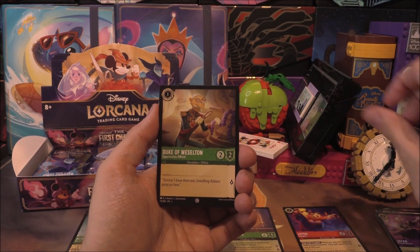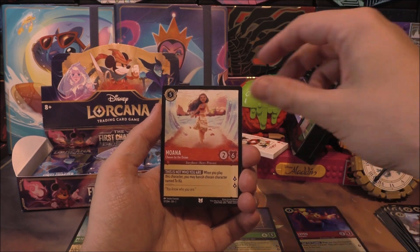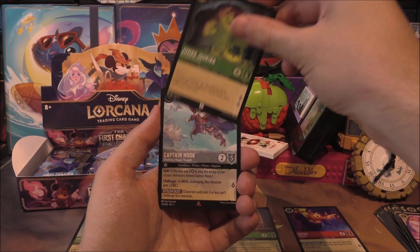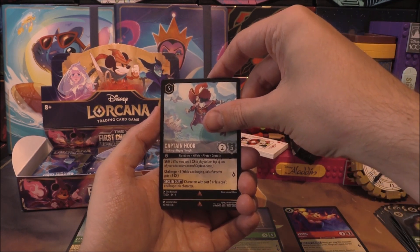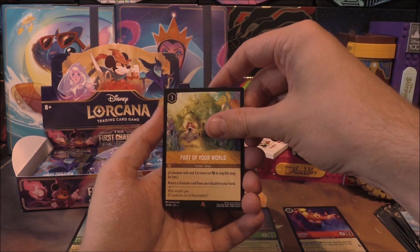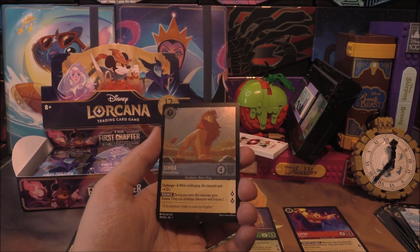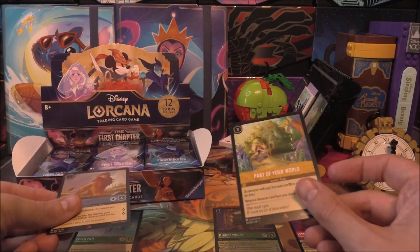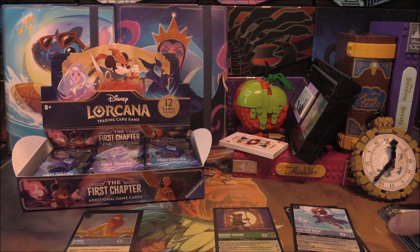Pack two: Pumba, Jafar, Duke of Weselton, Maleficent, Aladdin, and Hercules for commons. Into uncommons: Moana, Olaf, and Jumba. Then into the rare-or-better: a rare Captain Hook — the flying Shift one. Another rare: Part of Your World, the song. And a final rare of Simba — I believe this is the starter deck one, but don't quote me. A triple rare pack.